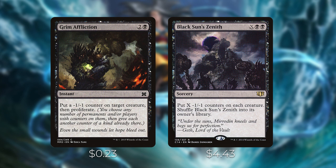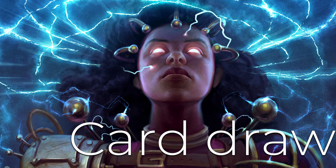Black Sun's Zenith costs X, black, black for a sorcery — put X minus one minus one counters on each creature, then shuffle it into its owner's library. This is the best board wipe in this deck because it puts permanent minus one minus one counters on everything. You can play this for one black black, put one minus one minus one counter on all creatures on the battlefield, and then Volrath is free to shape-steal any of your opponents' creatures after playing this card.